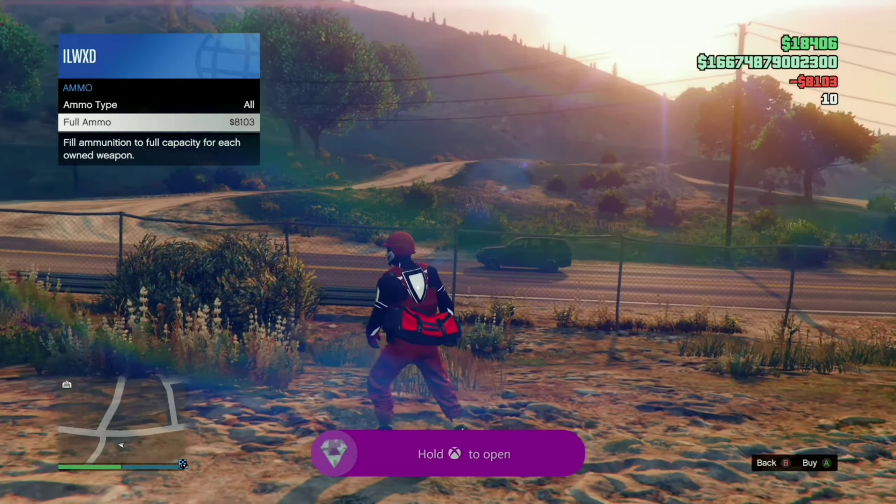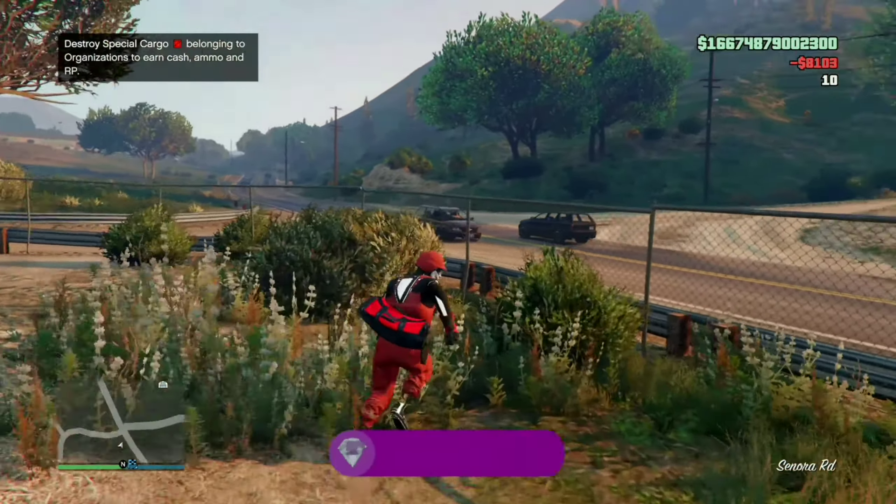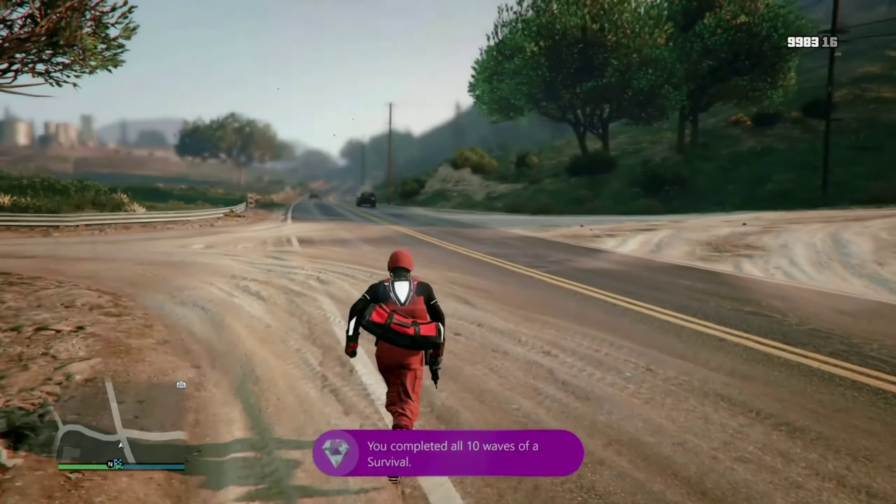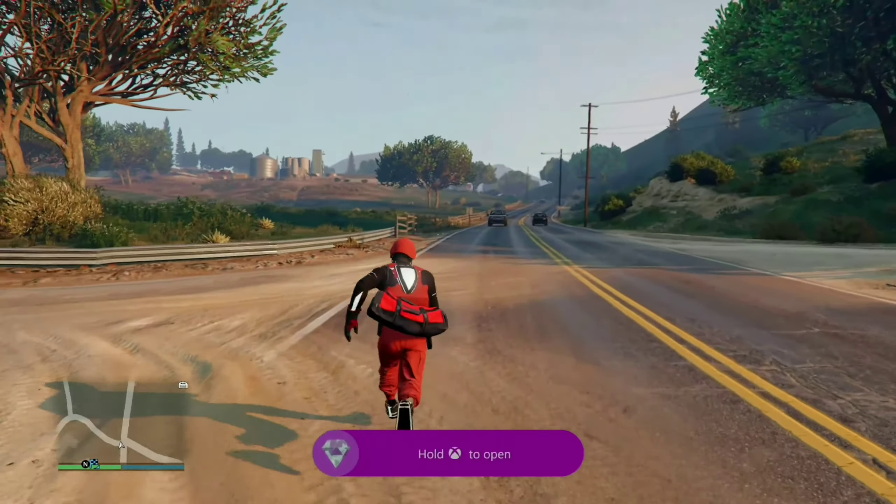To save your RP, get a wanted level and lose it — this will save your level. Once you're done with both things, make sure to change your outfit to force a game save. And that is all I have for you guys today.